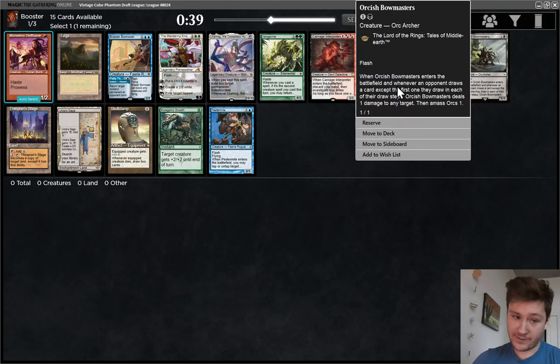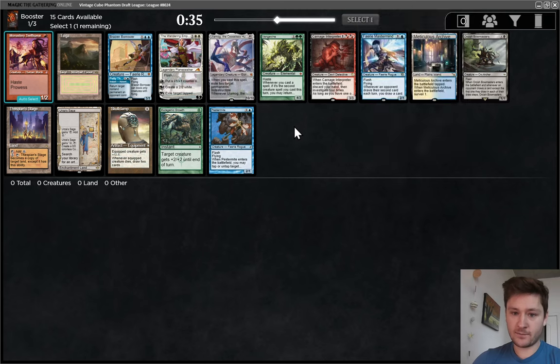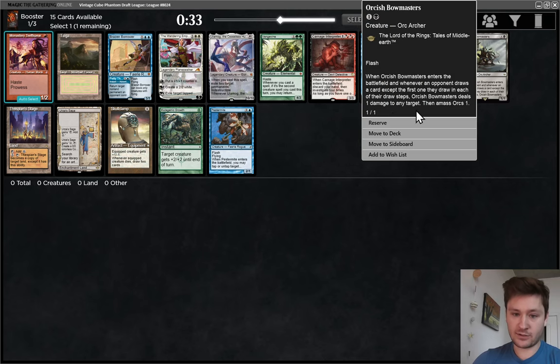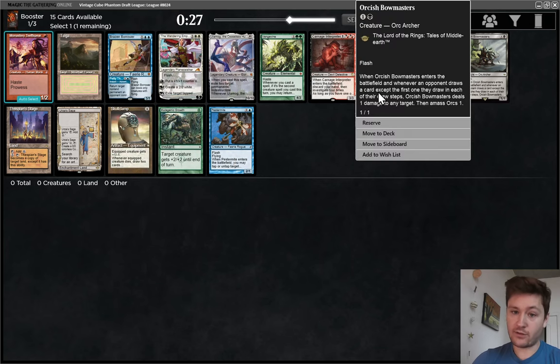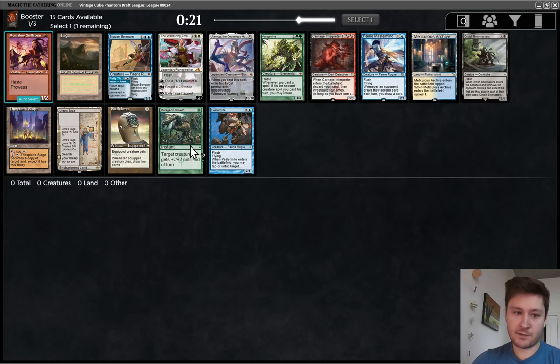Bowmasters is one of the best spells ever printed. The reason I like this card so much is because it's almost always going to be good. Every deck is either playing creatures that die to it, like Pestermite, Brazen Borrower, Fairy Mastermind, or card draw, or both. So it's going to be a good interactive threat that also pressures the opponent pretty quickly. And if you build around it with draw sevens, it's even better.